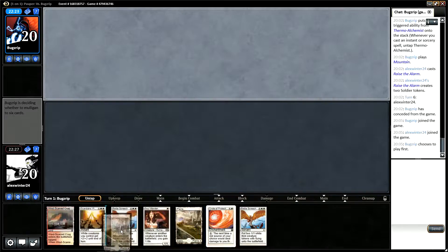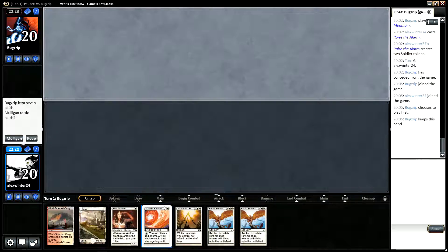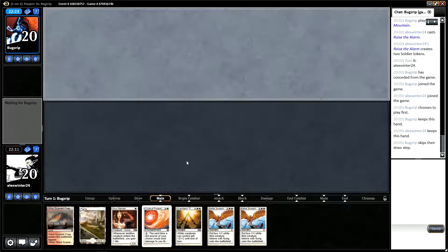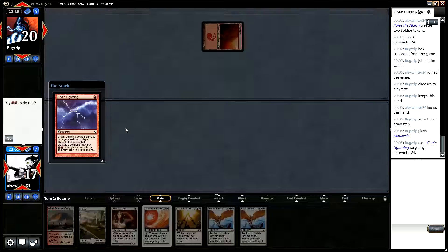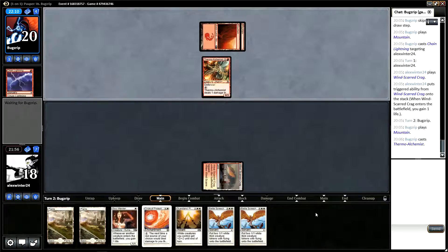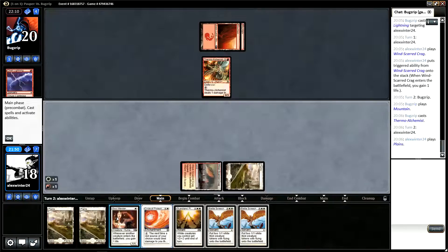Okay so we're going to be on the draw in game two. This hand is sort of medium but we do have Circle of Protection which is obviously a very good card in this game. We also have Soul Warden, so I think we can keep this on the draw — on the play I might be more wary. Chain Lightning — can't do anything about that. Probably just want to play Windscarred Crag and then go Circle of Protection on turn two. Okay so we've drawn a land plus Battle Screech, so I think we go Circle of Protection here, then turn three Soul Warden.